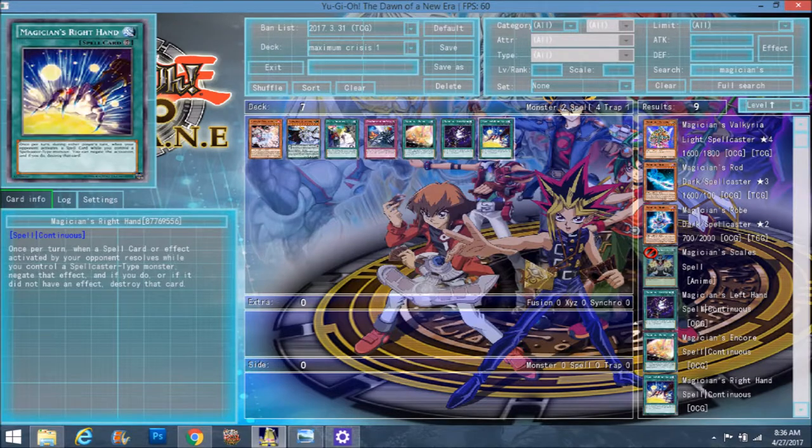And as you can guess, the Right Hand — once per turn, when a spell card or effect is activated by your opponent that resolves while you control a spellcaster type monster, negate that effect, and if you do — or if it did not have an effect — destroy that card.